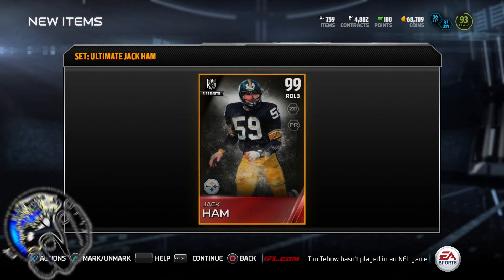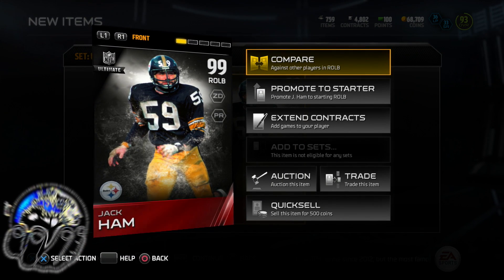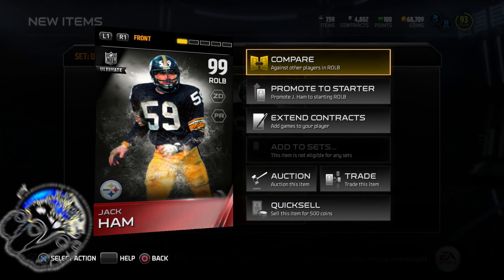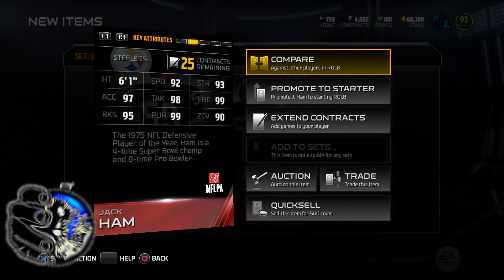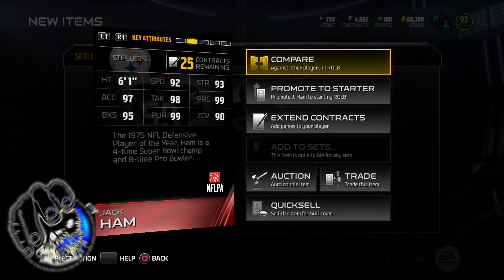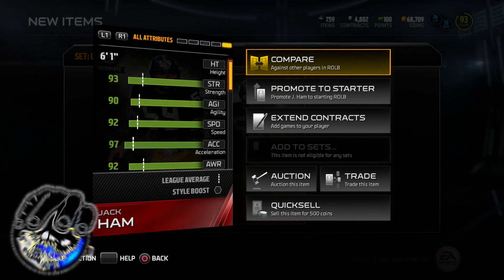Let's go ahead and check out his card real quick. Let's see what he's dealing with. He looks pretty upset in his helmet. I actually sold my 94 Team of the Week Khalil Mack for him. Zone coverage 90, pursuit 90 — this dude right here is finna kill somebody.